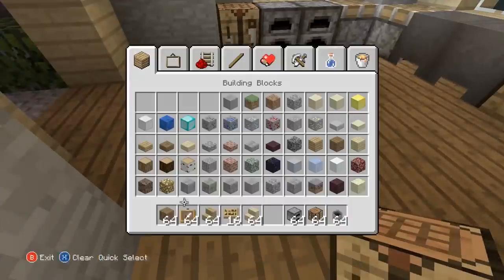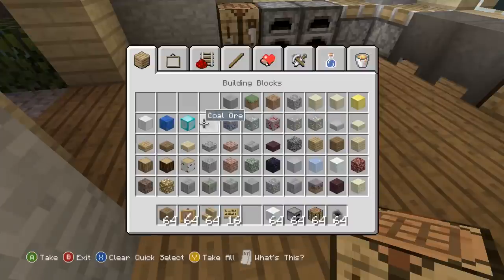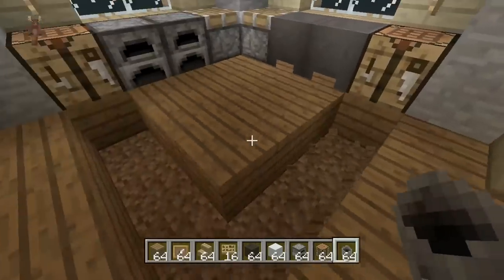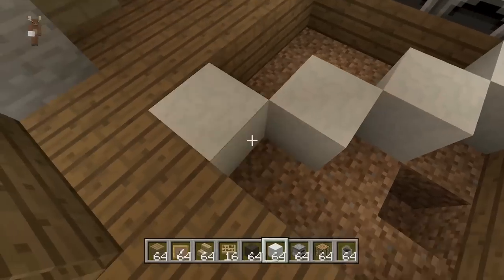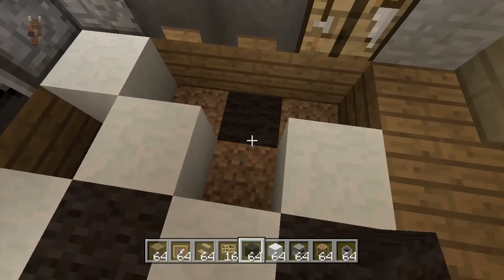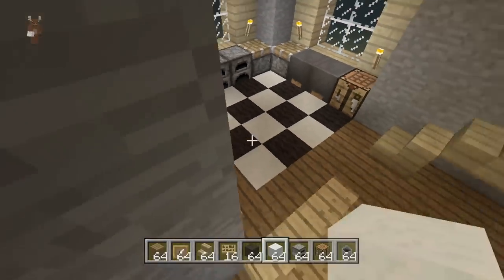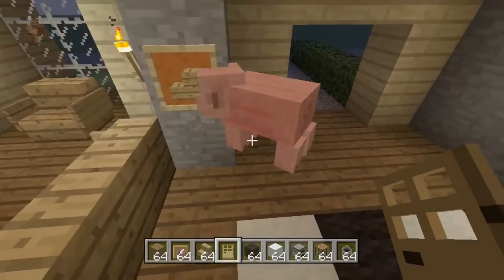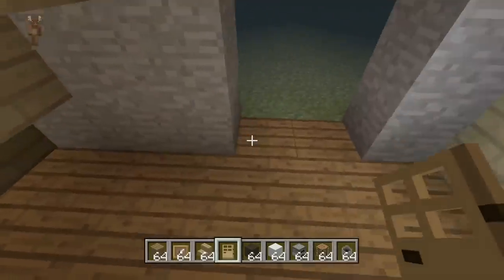For the kitchen floor, let's use snow and black wool. From workbench to workbench just make a carpet, then do diagonal pieces like this, and fill the gaps in between with black wool. There we go — now we have our kitchen floor. Put your doors in so animals don't get in. Place doors for the back door as well.